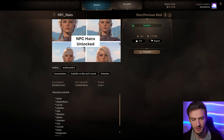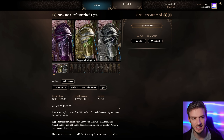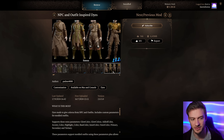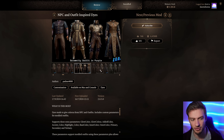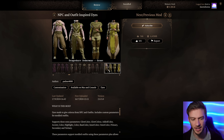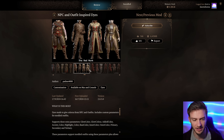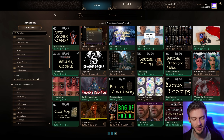NPC Hair is similar to what I already talked about - I have a different hair mod installed. NPC Outfit and Expired Dyes gives you a bunch of free dyes, made by Padme 4000 who makes a lot of really great mods. I do think the other dye mods work a little bit better, but it's nice to get some changes to the dyes you get in the game.